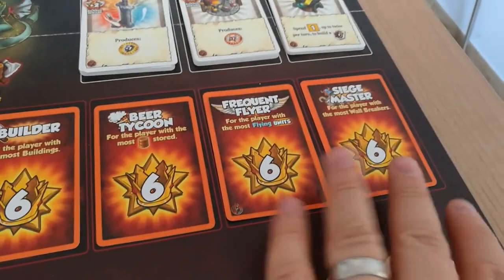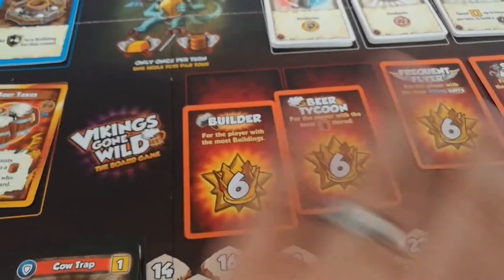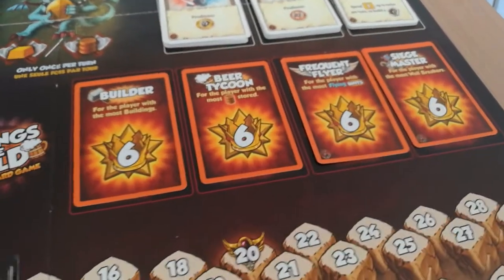In the endgame bonuses, we have the Frequent Flyer and Siege Master that are static, and those two basically came from a deck that was shuffled. Every other card and those two were drawn out to make this four.